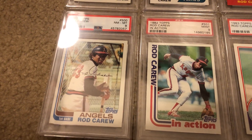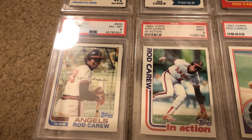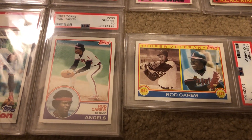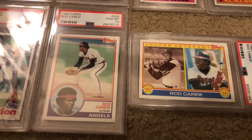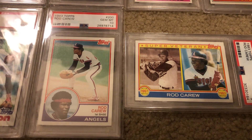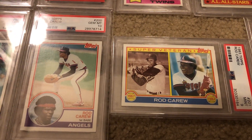Down to '82, he's got two cards — his base card, the hockey sticks card, and his in-action. In '83 he had two cards: his base card which is a gem mint 10 — that's one of the 10s I have — and then his super veteran card.